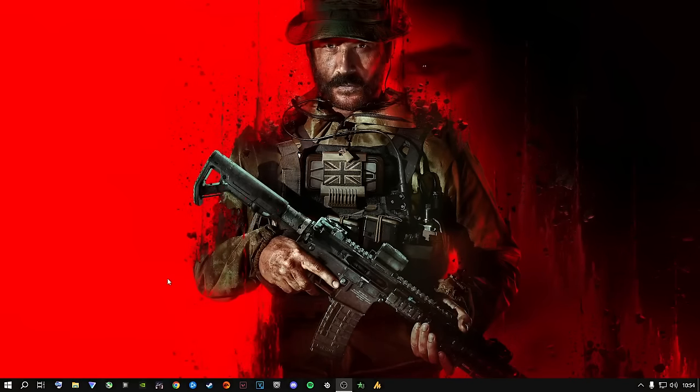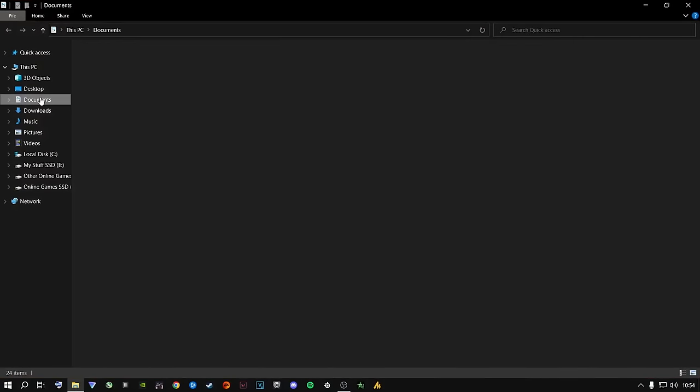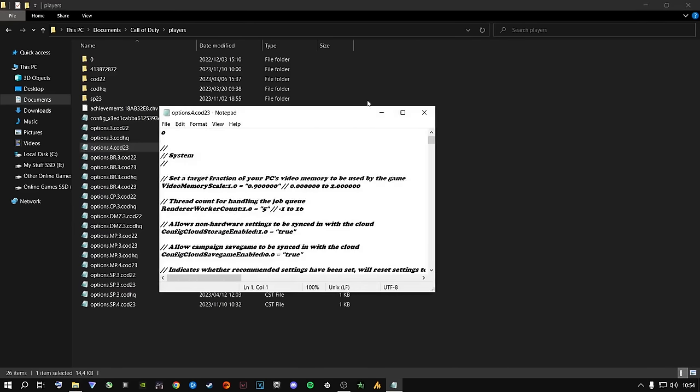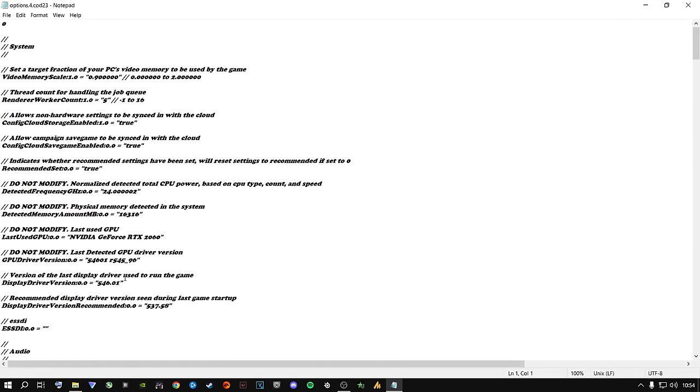Back on your desktop, go to file explorer, go to documents, go to Call of Duty, go to players. As you can see, that old file is now completely gone — you do not need it. Your old and new config files can mess with one another and break your entire game. Now come to the file that says options4.cod23, which is Call of Duty Modern Warfare 3's config file. Open it up — as you can see, it now shows the latest graphics card driver. This is correct; this is what you need.